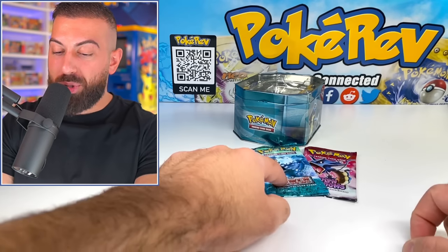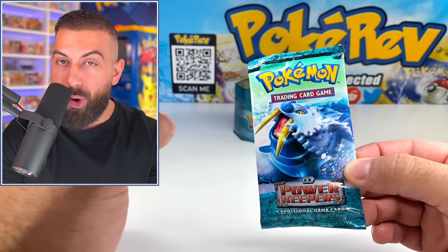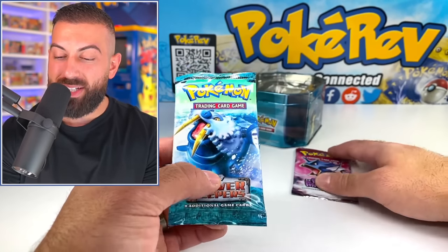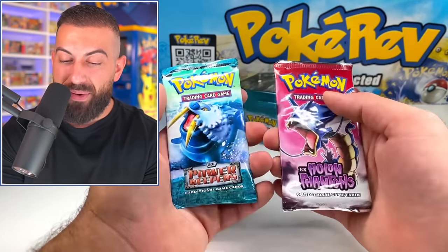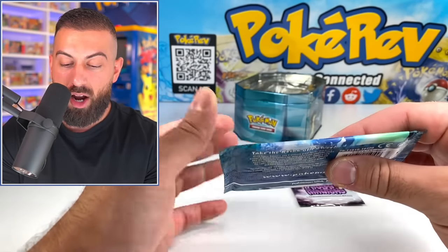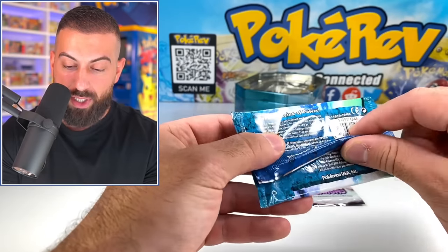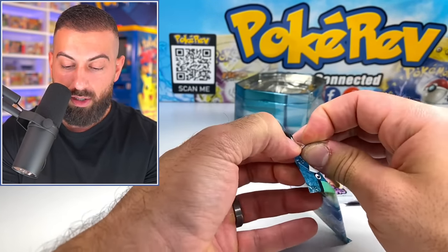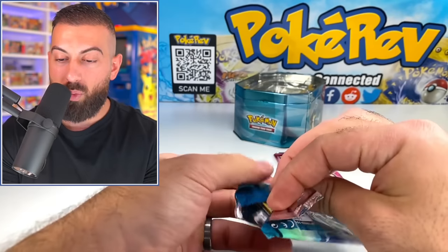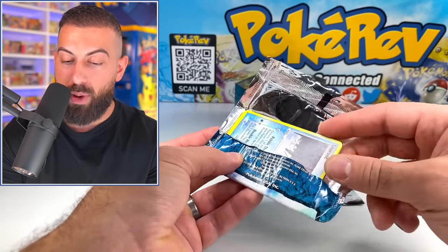Tons of amazing EXs in Power Keepers and double the chances for Gold Stars — I'm so pumped. We're not even on the last tin yet. Everything is straight out of a sealed tin, so it's all unweighed and 100% good to go. I love getting booster packs this way — it makes it so much easier to trust. Opening Power Keepers now — starting off with Scott trainer card, Machoke, Snorunt, Root Fossil. Pulling a Gold Star is incredibly difficult — about one per two booster boxes.